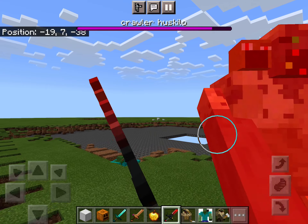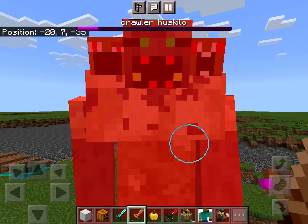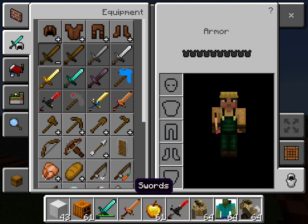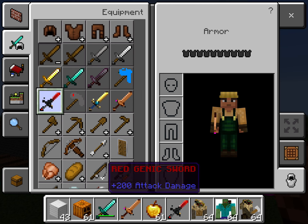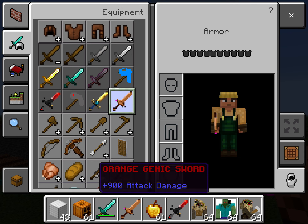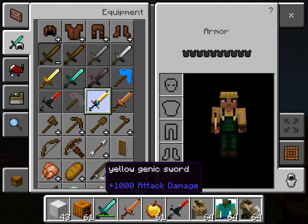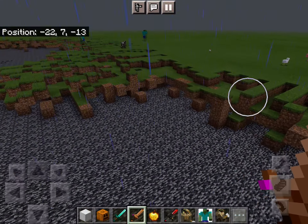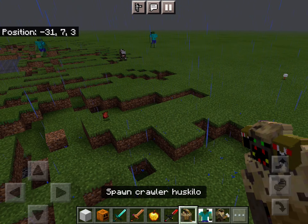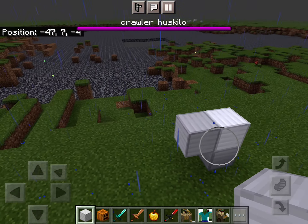There's a red Genic Sword, a yellow Genic Sword, and a no Genic Sword. The red Genic Sword has 200 attack damage, and the orange Genic Sword has 500 attack damage.